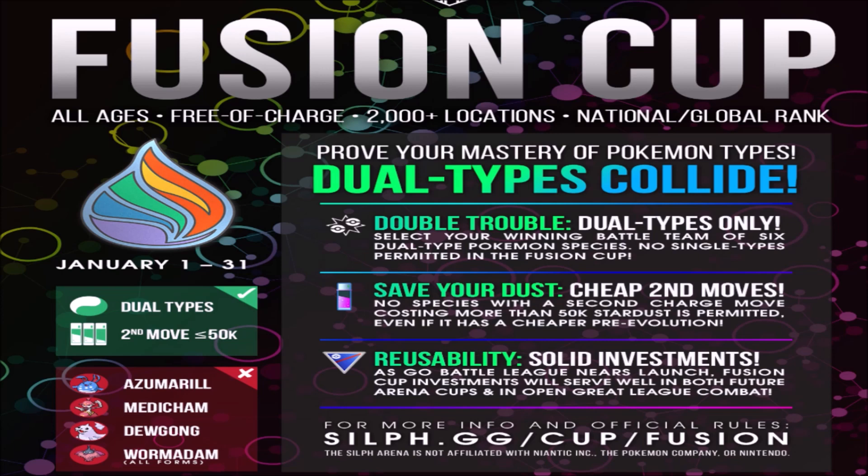You can only use Pokémon with a 50k second charge move or less. So if it has a 75k second charge move, gone — goodbye Umbreon. It's got a 100k second charge move, gone — goodbye Legendaries and Mythicals. So, real cheap, and that's kind of the only restriction.